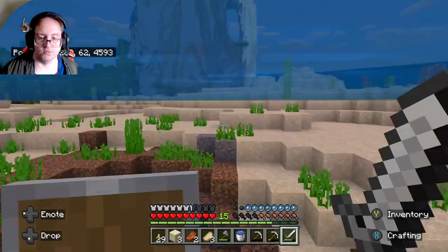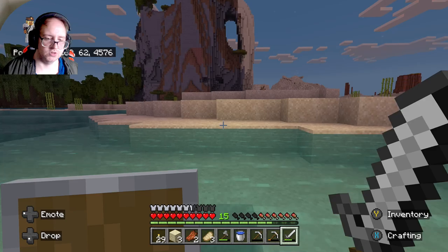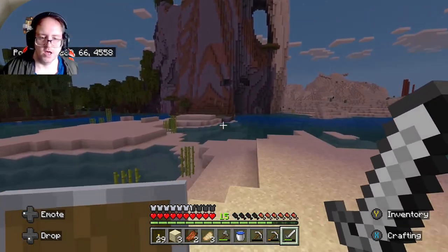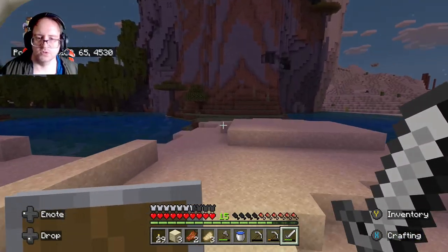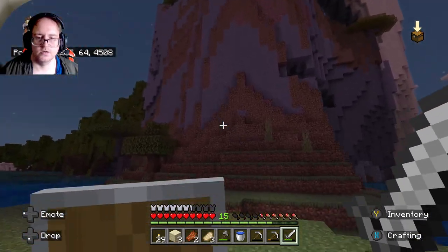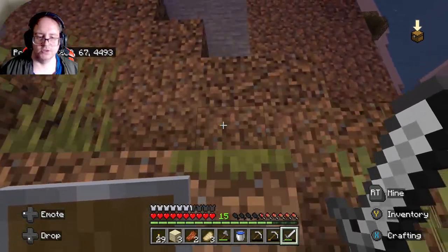One thing we can do while we're at it is collect some of the sugar canes — and when I say some, I mean all the sugar canes we can see. I don't think this is going to have a cave. The whole idea was to find caves and I can't find one. There's one right up there — a bit high but I should be able to get to it.